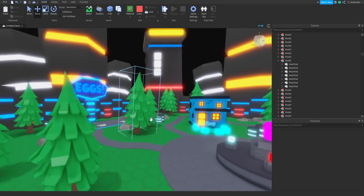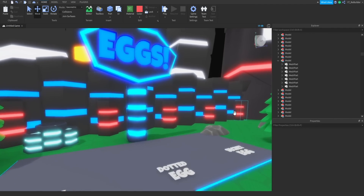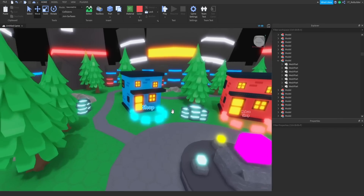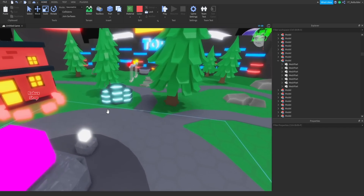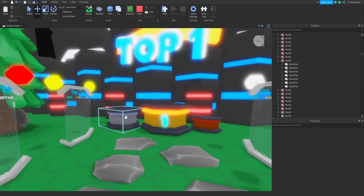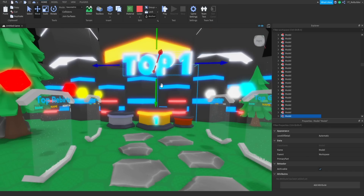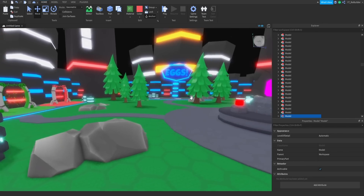Here it is — the new map. They don't have egg models yet; they said they're working on those, so I didn't put them in, but we have basic egg, dotted egg, and secret egg placeholders at the egg station. The shop and the Robux shop are right here, perfect placement right out of spawn. If you go this way, you have the leaderboards on both sides, and then first, second, and third place. They had text for top one, but I added second and third place in case they want to put it up.